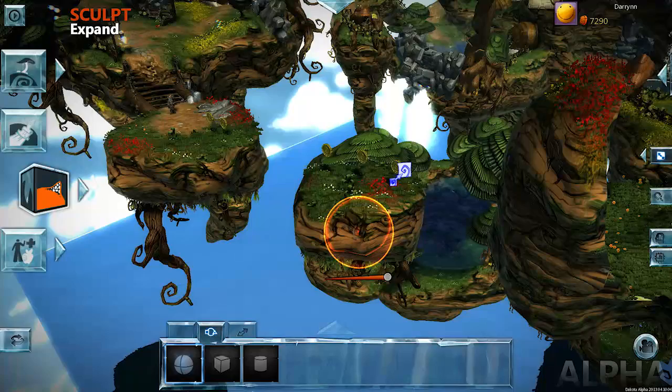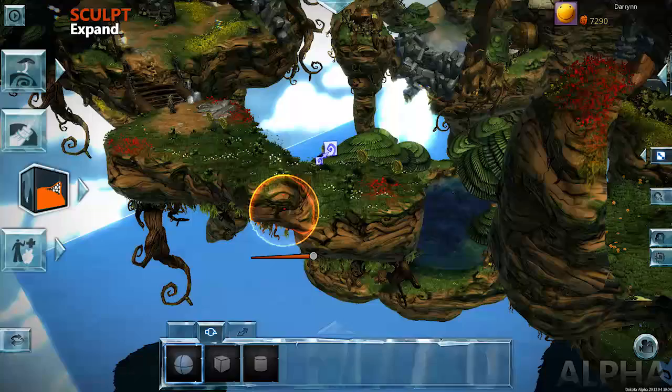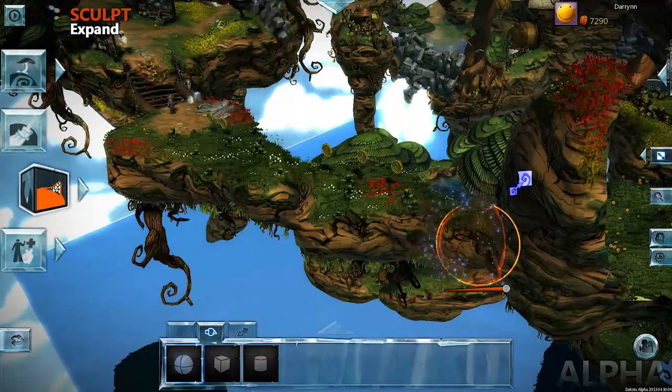You can swipe along the edge to expand the terrain towards the middle island. Even though we're using Expand to create our land bridge, the Plateau tool would work too. Let's use Expand again to finish connecting our land.